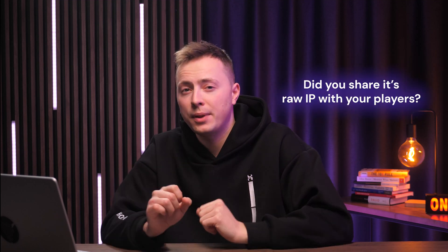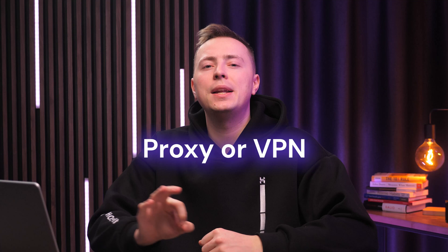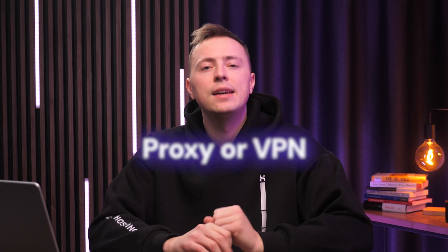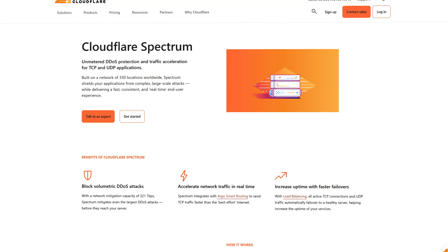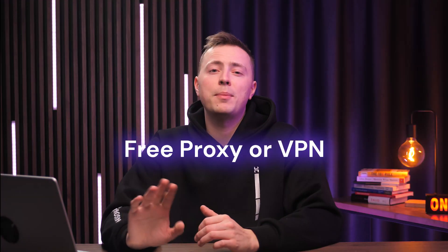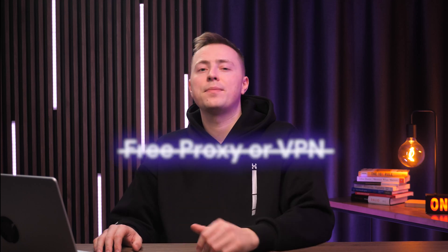Now back to your server — a quick question first. When you were setting up your server, did you share its raw IP with your players, or maybe post the address somewhere public? Don't do that. Instead of exposing your server's real IP, run it through a proxy or VPN and keep it hidden from trolls and attackers. When players join, they'll be connecting to the proxy server that routes them to your server. Services like TCP Shield or Cloudflare Spectrum are perfect for this. And I don't recommend using free proxies or VPNs — them being slow might be the least of your worries.